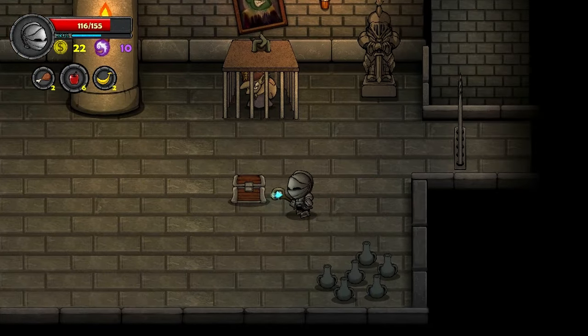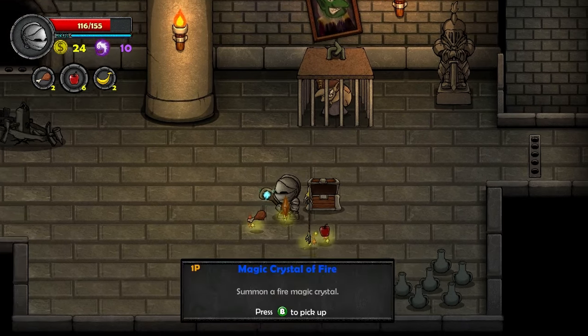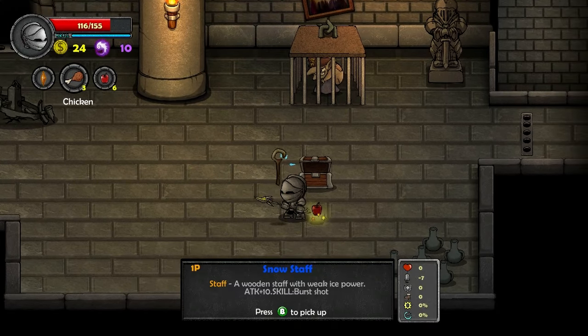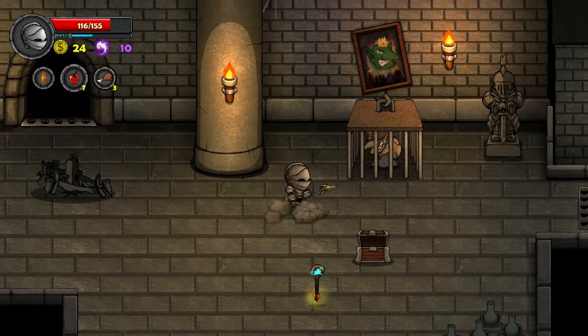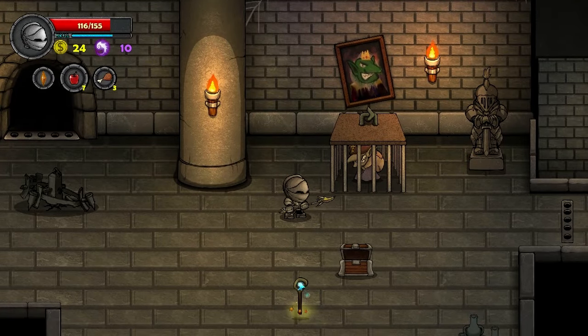Summon a fire crystal — sure. Oh yes, thank you spear! Finally get rid of it. Interesting. So this spear doesn't actually shoot a spear — it shoots a fist.